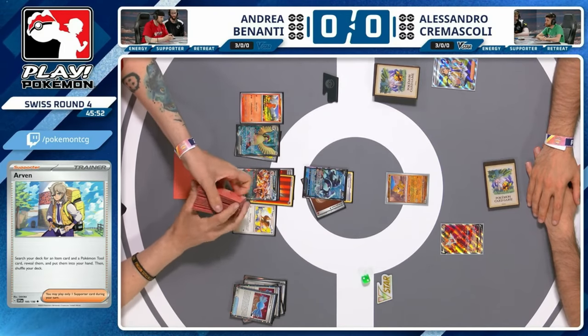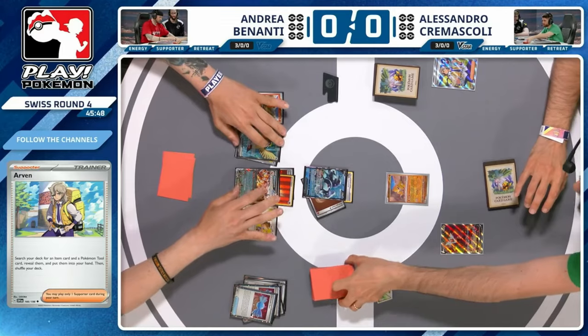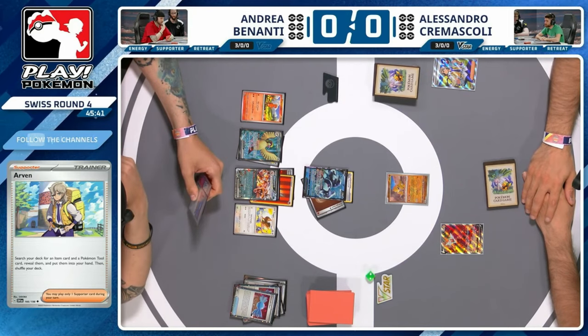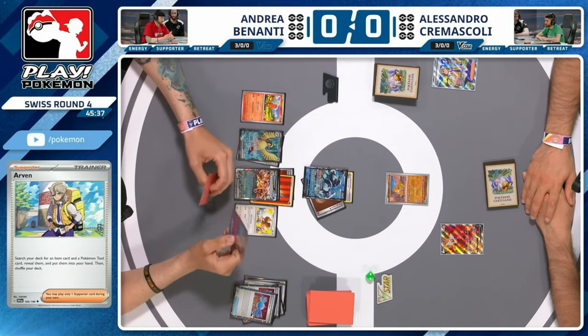Andrea could immediately take out this Rotom V — that would be huge. Energy going on the Alolan just as a pivot play, but with Prime Catcher in hand there's nothing wrong with taking out a Rotom straight away. Quick-search the Vitality Band. I love that play — pretty sure it's Prime Catcher and Rare Candy in hand. It's really, really good on this Charizard, partially for this matchup.